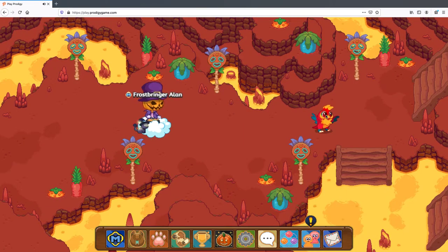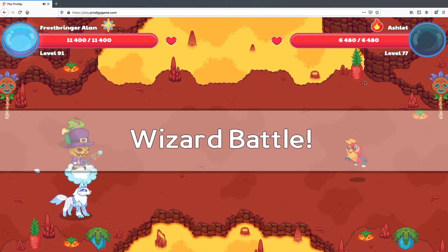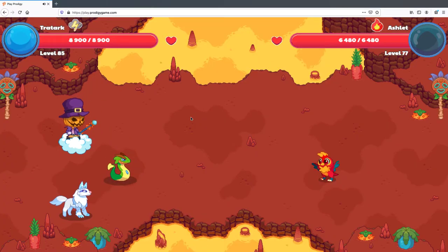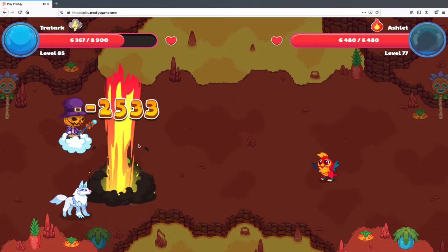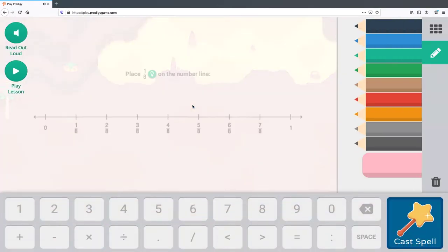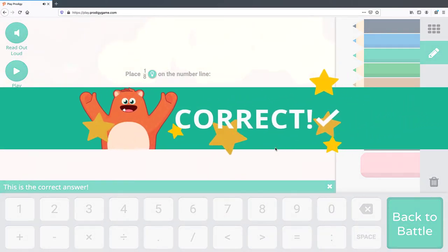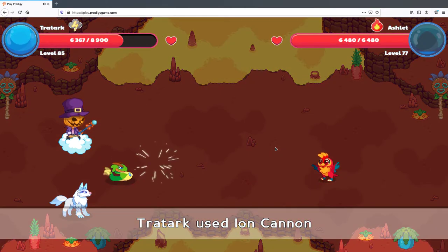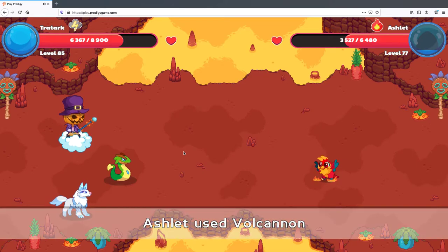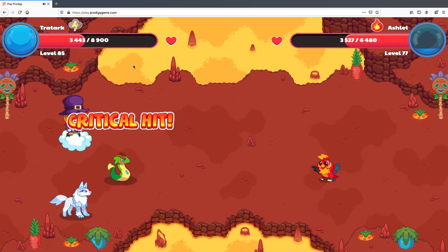Next we need to battle this monster right here. It's another one and we're going to use this guy. I don't really know if he's a strong one because he's not saying anything like 'powerful' or 'weak.' Two more shots and it's gone — I think I'm going to be dead.